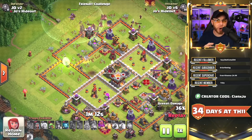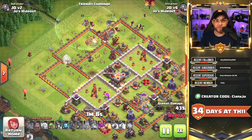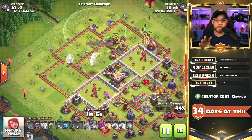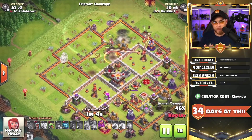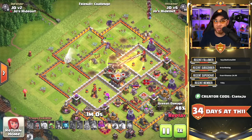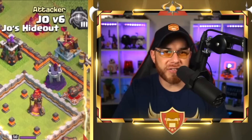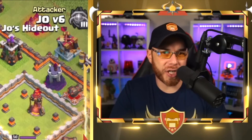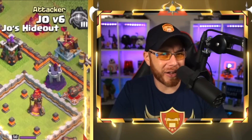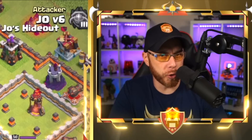The queen is able to proceed through the attack and take on the eagle artillery, but she will have to use her ability because she's being targeted hard. This has lasting effects after her engagement with the enemy clan castle troops — she uses her ability very early and can't save it for the back end. This is why I have the witches, balloon, and headhunter labeled at number three, but it could rank higher if you're surprised by it.